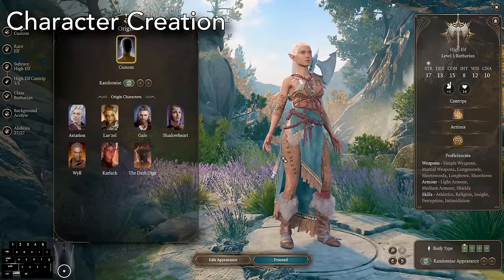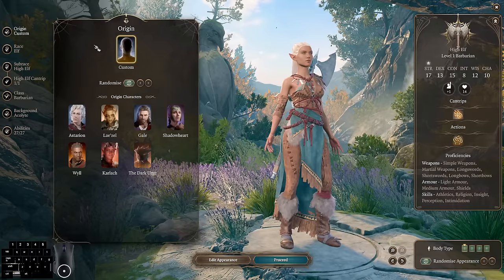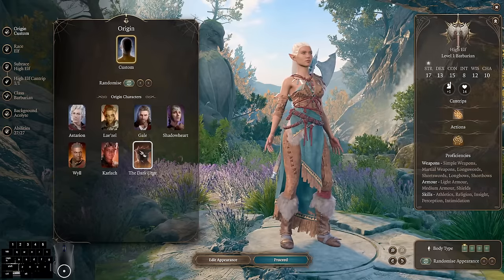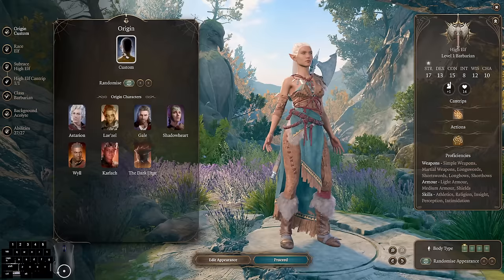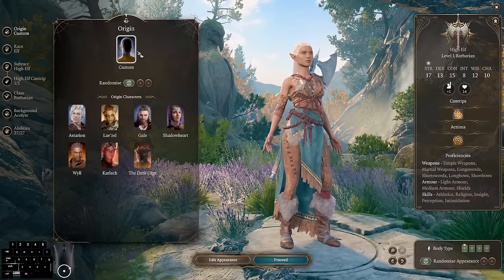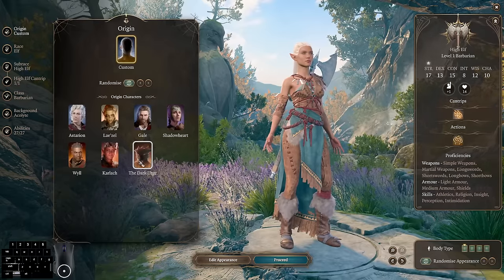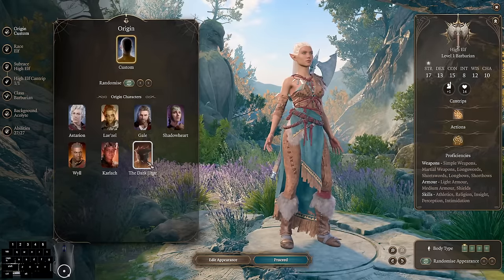So now we're in character creation. For our origin, we can choose either a custom character, which we'll refer to as our Tav, or you can choose the Dark Urge. If you choose the Tav, you have fewer dialogue options and you have to do an additional skip in Act 3 — so this is what speedrunners would normally choose.